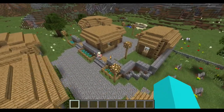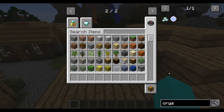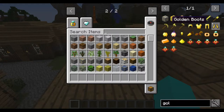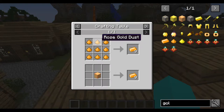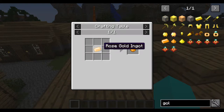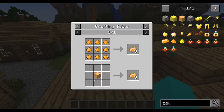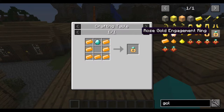Now we're gonna start with the rose gold. How to craft this: you're gonna need nine rose gold ingots. And how to craft the ingot: either rose gold dust or rose gold block. How to craft rose gold dust — rose gold ingot — and you can use this to get it back. Basically, gold dust and water make rose gold dust. And what this can do is make an engagement ring.